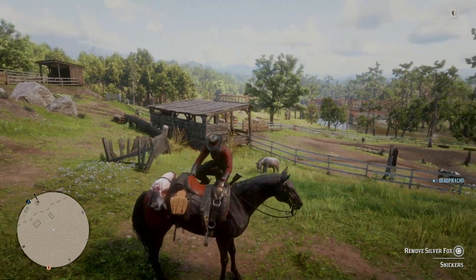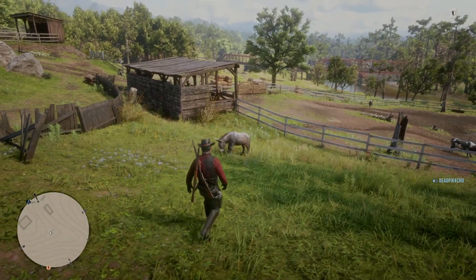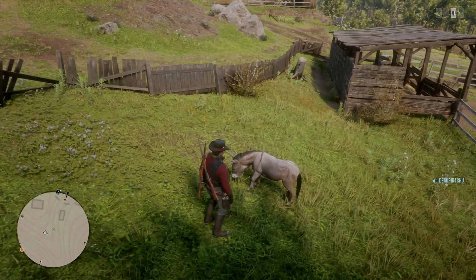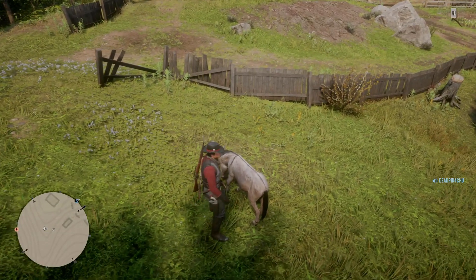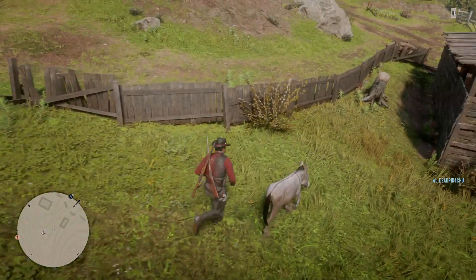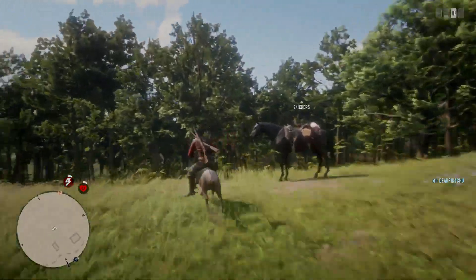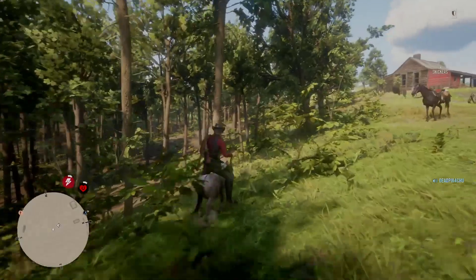Let's see what happens if we approach it. You can probably shoot it and kill it, but why would you do that? It's so cute. Look at the noise it makes. You can approach it and if you get close enough and press triangle, you chase it down a little and you can hop on it. Yeah, you can ride a donkey in this game — no joke. Red Dead Online lets you ride a freaking donkey.